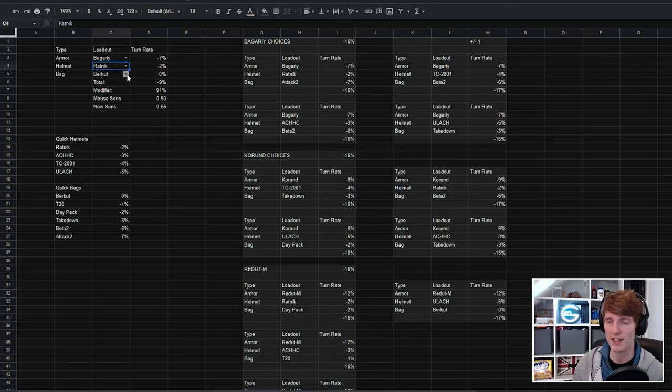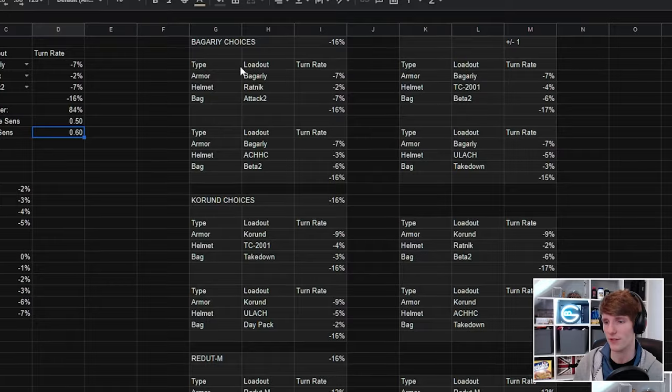So you could have a Begari, a Ratnik, and an Attack 2 — stick that into the system and it gives you minus 16% for a sensitivity of 0.6. And the beautiful thing is if we step up the Ratnik, we can step one down in the bags and still reach the same total. So there are a couple of different choices all at minus 16 for the Begari.